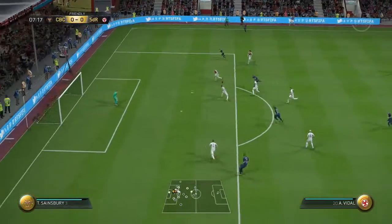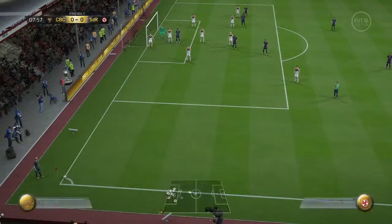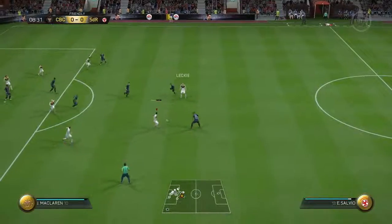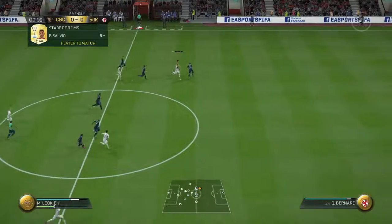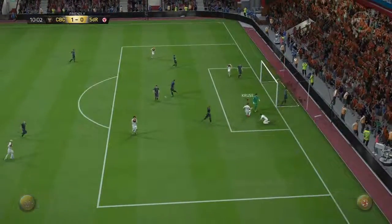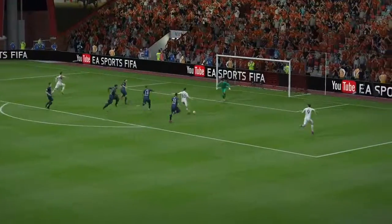Vidal coming in — oh, he's dribbled me. Ryan with a deep good save. They whip the corner in, Ryan punches out. Leckie one-on-one with the defender — can he do him? He puts McLaren through. McLaren's usually a pretty good shot, but Cruz comes in from behind and slots in a pretty easy goal at the end of the day.